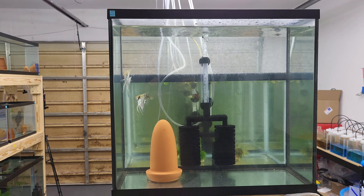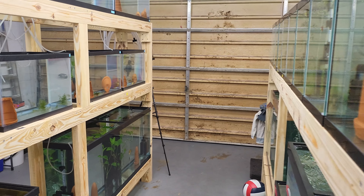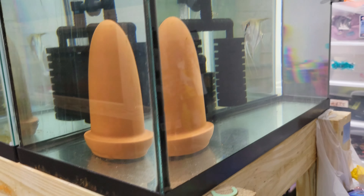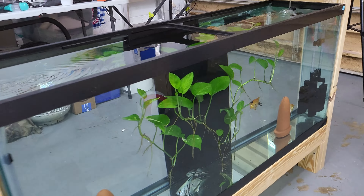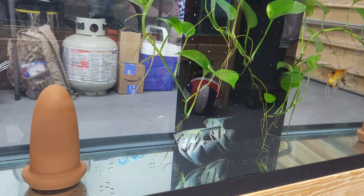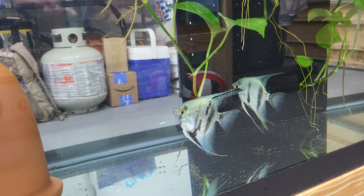This guy is in a 15 gallon tall, so you can see these two are still very young and small, but their finnage is very nice. The other angels look super nice too — the fins are super long from being in tall aquariums. So if you keep angels in short aquariums, don't expect them to have nice fins. If you keep them in tall aquariums, this will be the result: nice long fins.